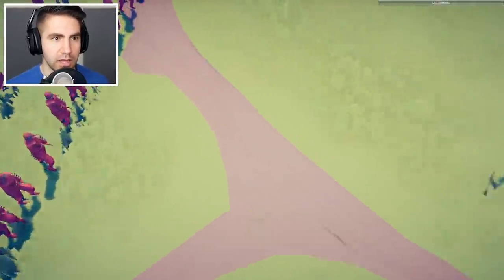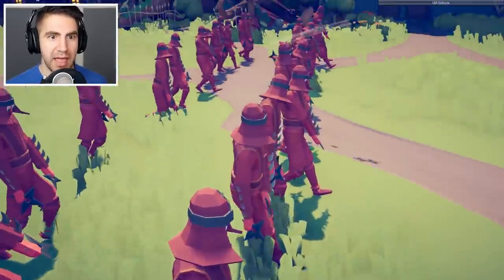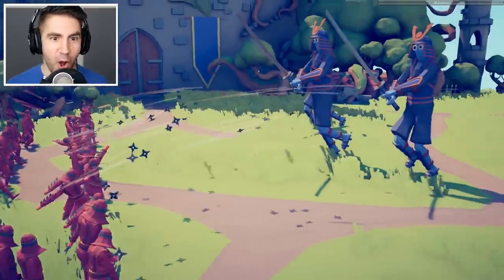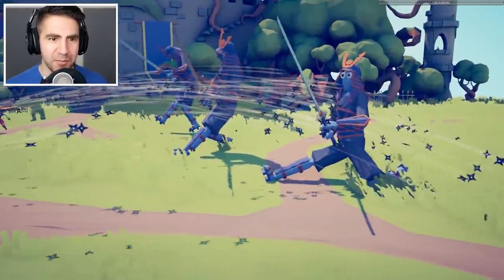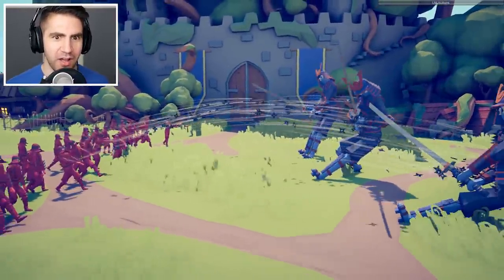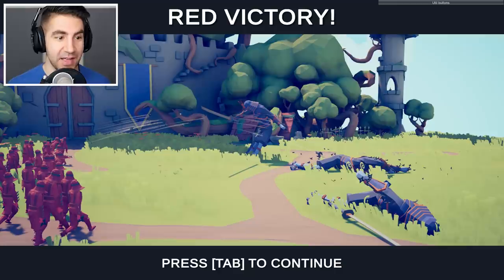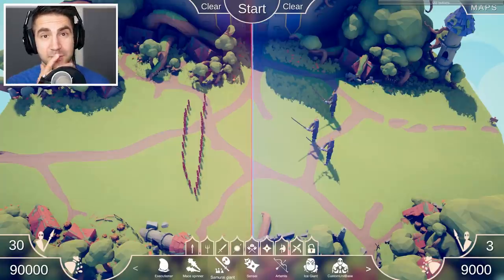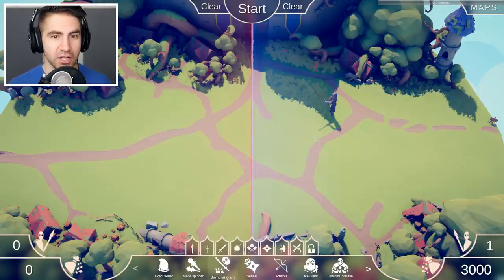Samurai Giants versus the new Sensei - here we go. Are they going to be throwing ninja stars like Ninja Master? Look at those arm things with the blades! That's what I'm talking about. The Samurai Giants - they can't deflect them? Oh, that's a problem. That's gonna be a big problem. Okay, that's it. I'm really happy about that. Guys, my favorite unit in the game is back! I had an idea - and you guys probably already saw it from the thumbnail - I want to get one of these Senseis and put it up against a giant dragon.